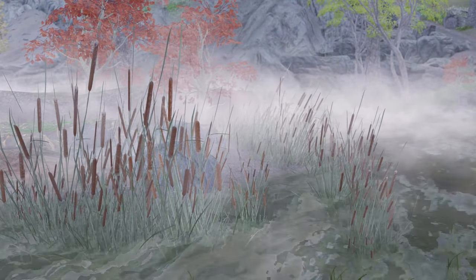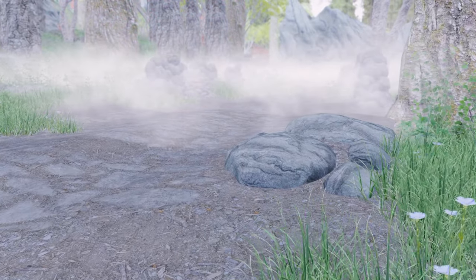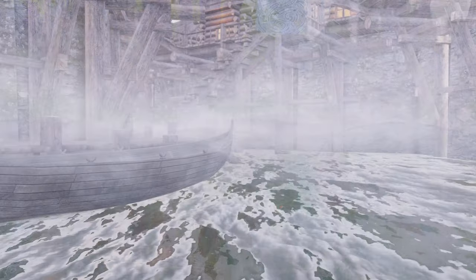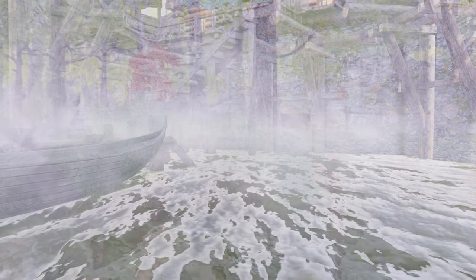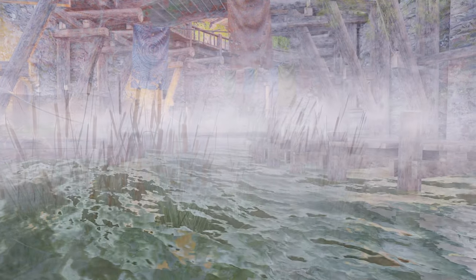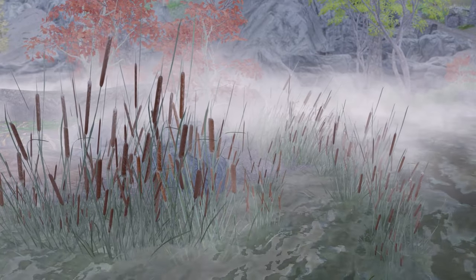Next, we have Morning Fogs SSE. This mod adds beautiful morning fogs to the lakes and rivers of Skyrim. Through the MCM, users can customize the fog's height, density, color, and more to their liking. There's even an option for those who prefer thinner fog than the original. Enjoy a more immersive Skyrim with the mysterious and fantastical fog around the lakes in the early morning.